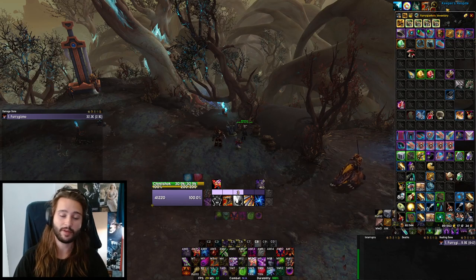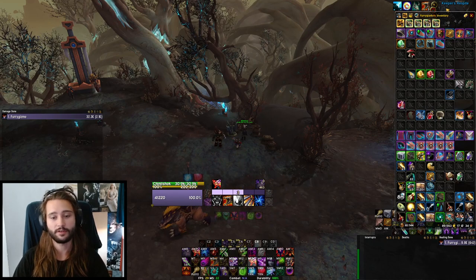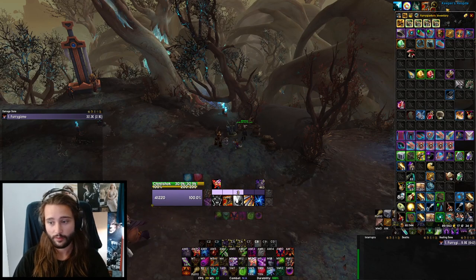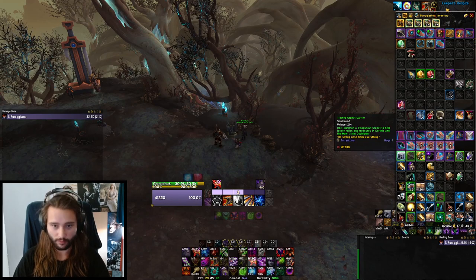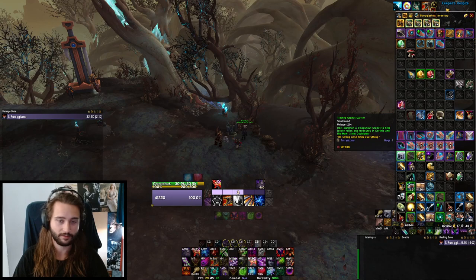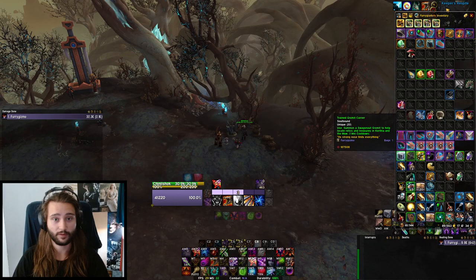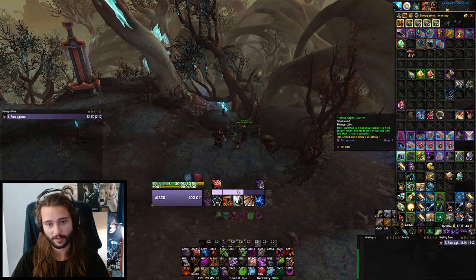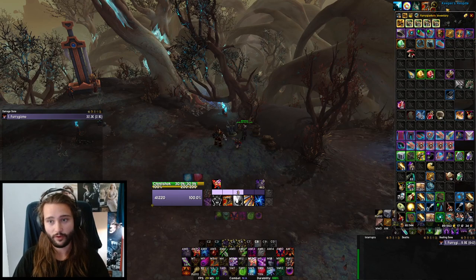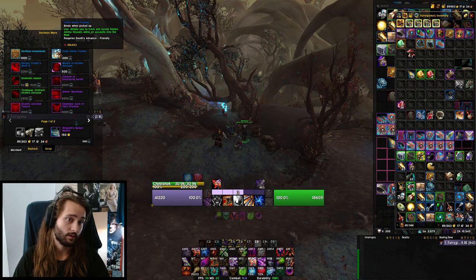But if you do actually want to min-max it, we're gonna explore just how right now. Before we even farm any rep, there are some useful items you should definitely consider getting. We have the Trained Gormit Carrier — it summons a little pet that helps you sniff out treasures. It's pretty useful and only costs 50 catalogued research, so it's not a big deal to get. It's sold from the Archivist Codex rep vendor at tier 1.